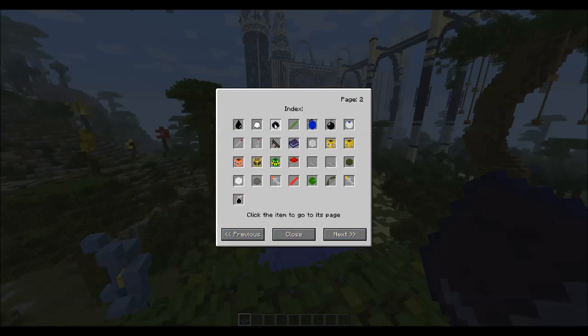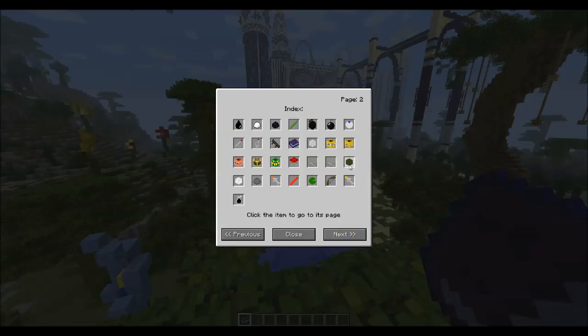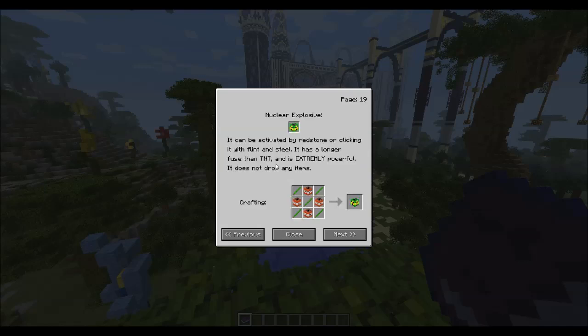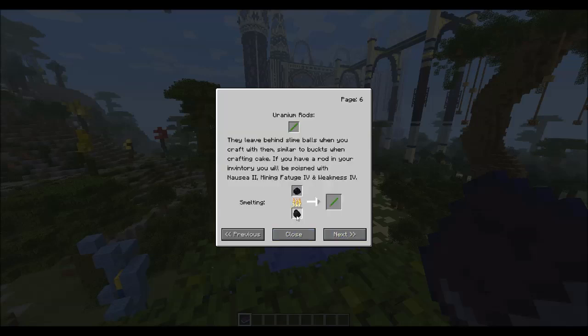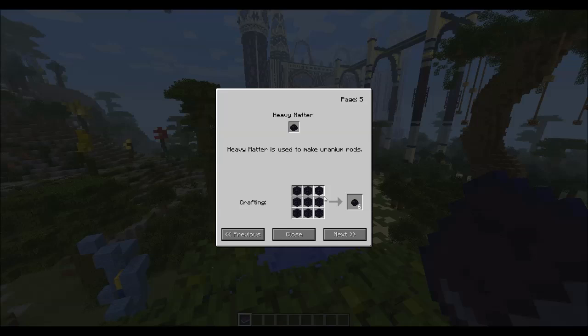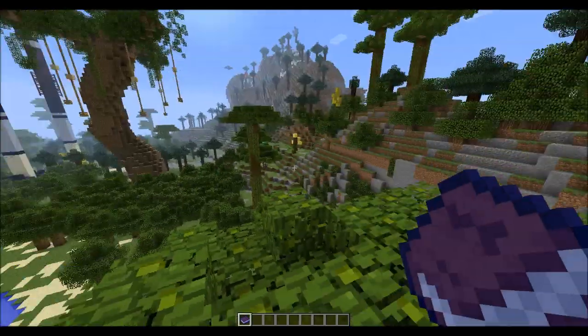If you hit the next button, it shows you all the things that come with the mod and how to craft them. You can simply click on any item and it shows you how to craft it, which is really useful. For example, to craft a nuke you're going to need four TNT and these little rods. To craft those rods we're going to need slime balls, all this obsidian, and a piece of coal.